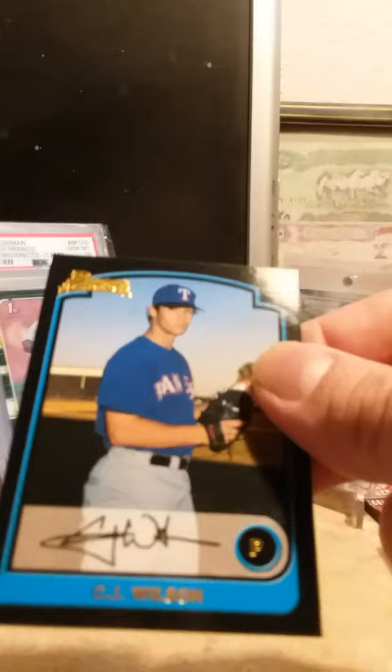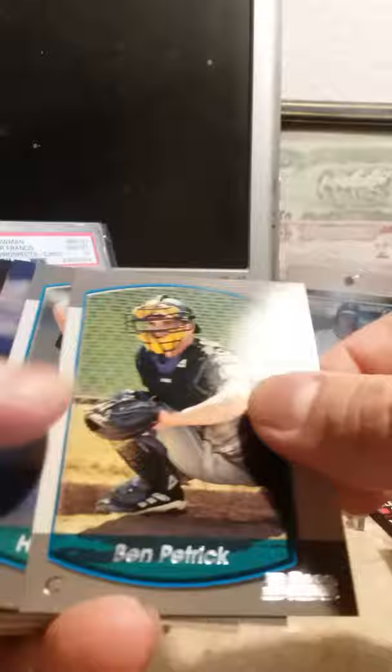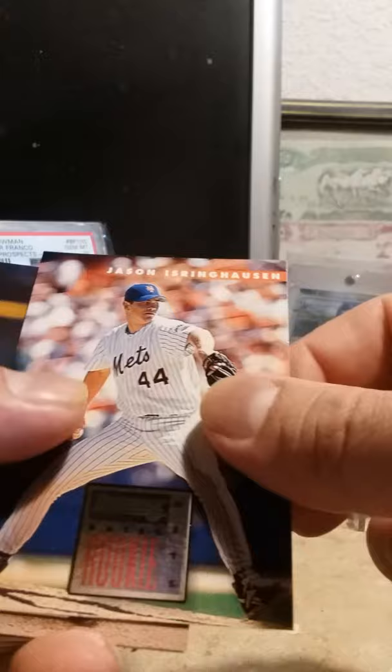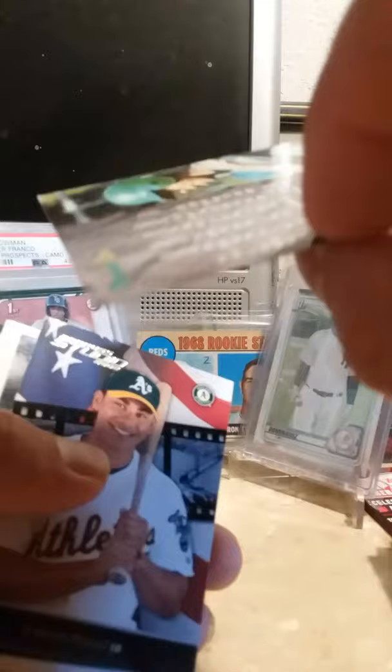Then we start getting into some newer stuff. Got a CJ Wilson Bowman first-year card from 2003. Got Kip Wells Bowman 2000, Ben Petrick, Humberto Cota. Got a Roberto Alomar Donruss, a rookie of Jason Isringhausen, a Hideo Nomo rookie card, rookie card of Dennis Sarfate, Derek Lee prospect card.